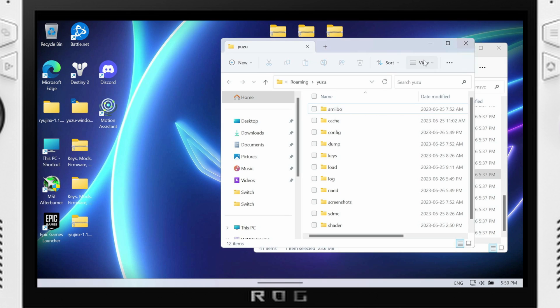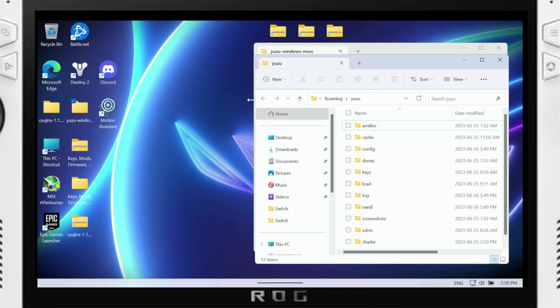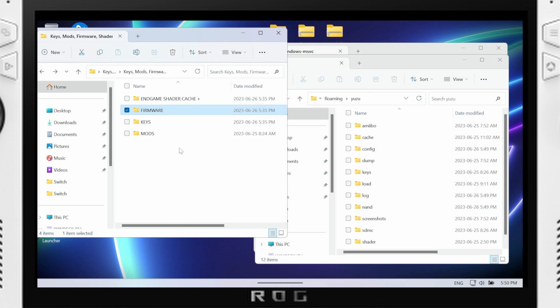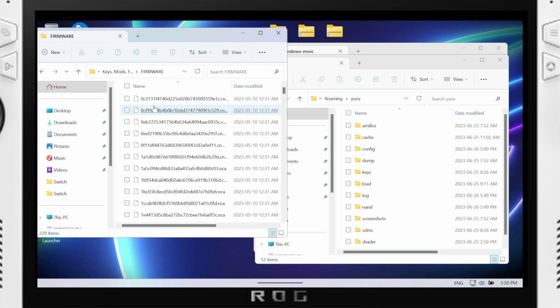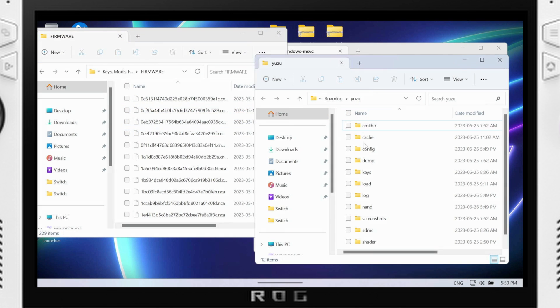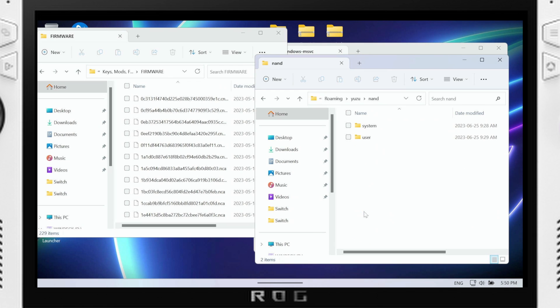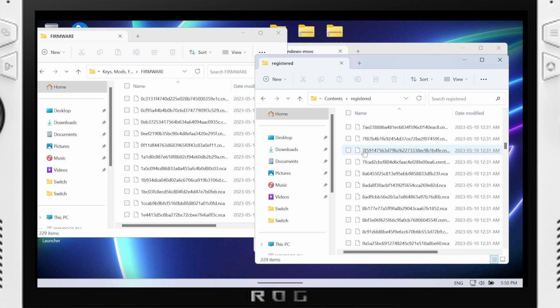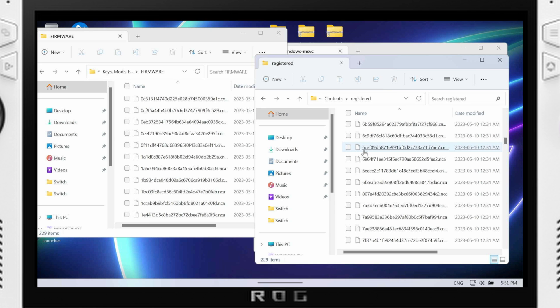I can't show you where to get the keys and firmware, but I'll show you what they look like. Your keys are going to look something like this. We'll do the firmware first. For Yuzu the firmware is located in NAND > System > Contents > Registered, and then you copy over the firmware files — this is what the firmware files look like. Copy all of them over into that folder and you're good to go.